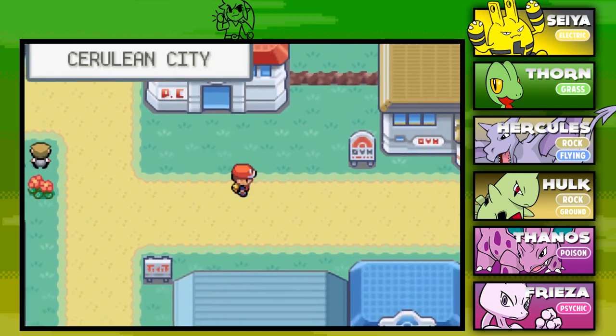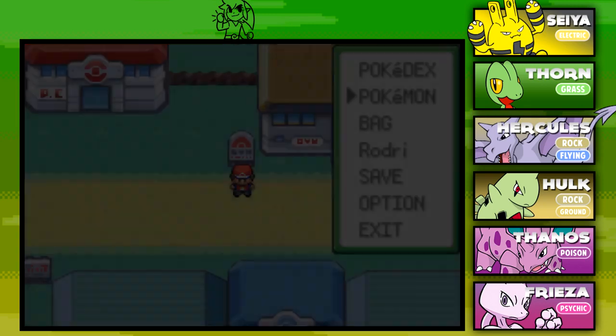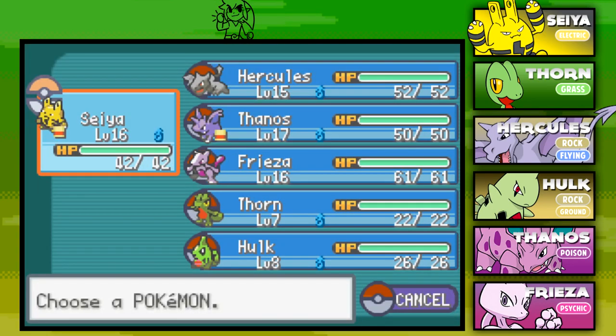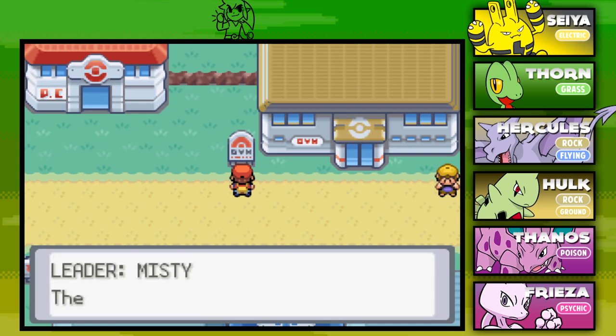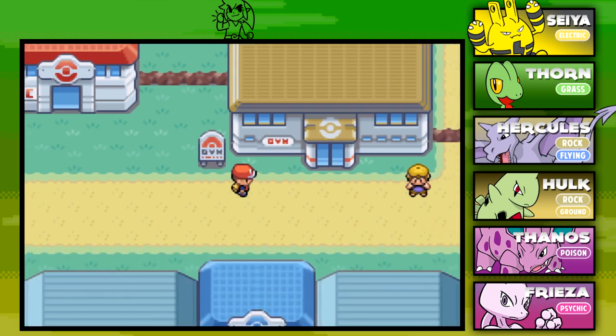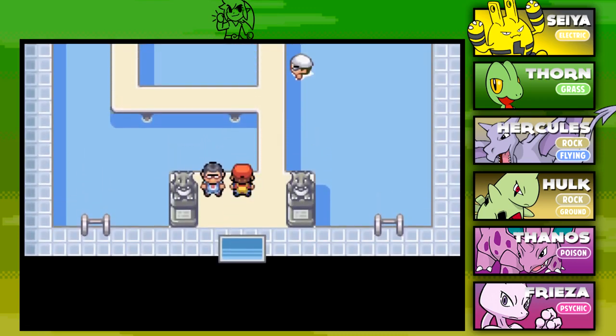I've gone ahead and switched up our team. I put Q back in the PC and brought out Hulk, so welcome Hulk the Larvitar officially to our team. I've also done some training now that we finally caught the Pokemon on Route 4. We have Seiya at level 16, Herc at 15, Thanos at 17, and Frieza at 16. Our younglings Thor and Hulk are still at level 7 and 8 and could use some training. Now we're ready to make our way into Cerulean City's Pokemon Gym and take on gym leader Misty, the Tomboyish Mermaid.